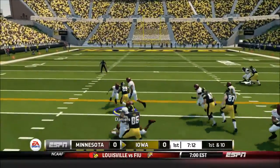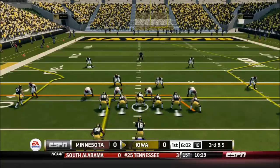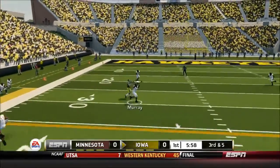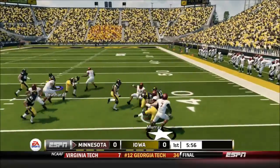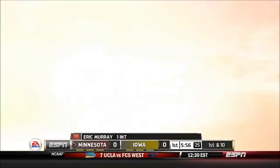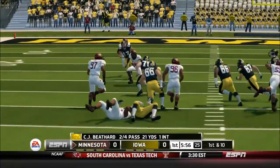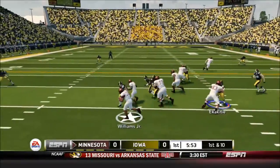First and 10, LaShawn Daniels Jr. gets some nice blocks on the outside for a pickup of 11 or 12 yards — a big gain, first down Iowa. On third and five, Beathard drops back near midfield and looks for Hillier cutting in, but it's picked off by Murray. Looks like Hillier and Beathard were miscommunicating — Hillier wanted to cut back out but Beathard was getting pressured and threw the in-route.